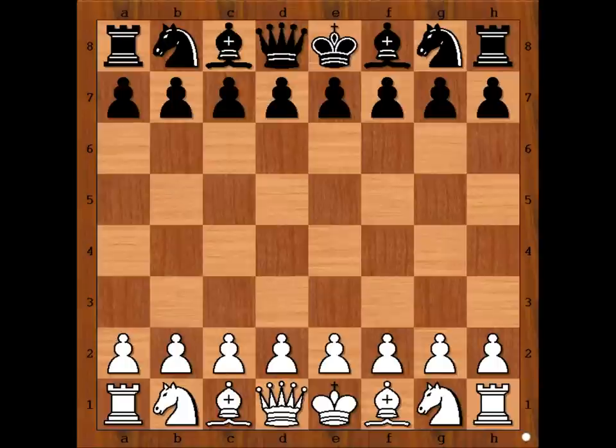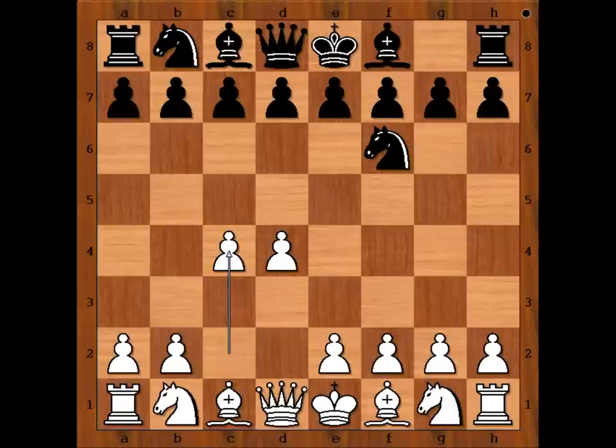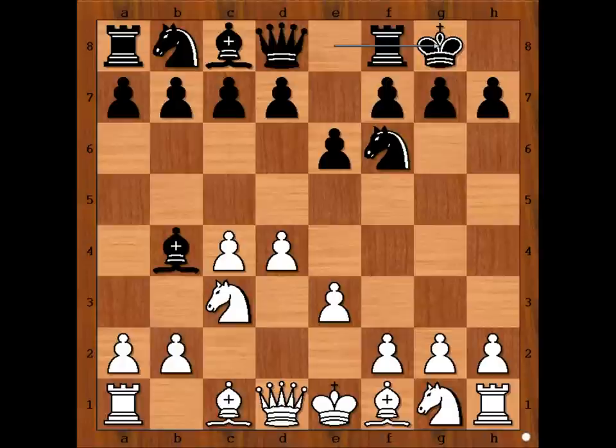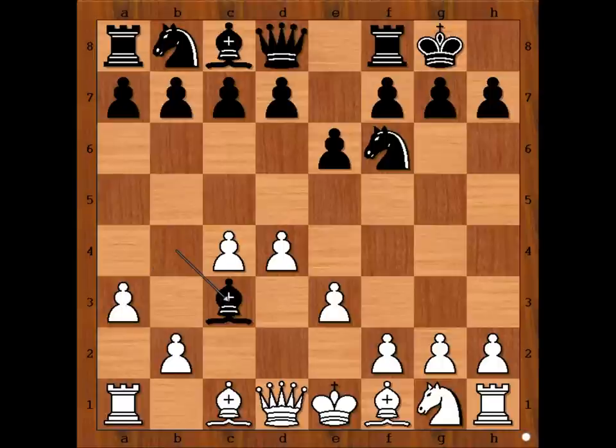Botvinnik had white pieces and he started with d4. Keres played knight to f6, c4, e6, knight to c3, and Keres played bishop to b4 — the Nimzo-Indian defense. e3, Keres castled kingside, a3 attacking the bishop. This is the Sämisch variation of the Nimzo-Indian defense. Bishop takes knight.